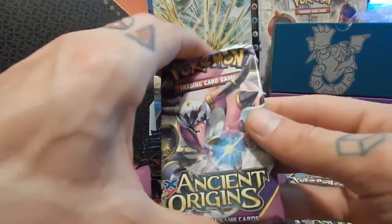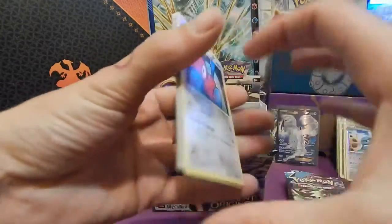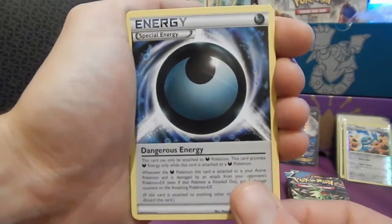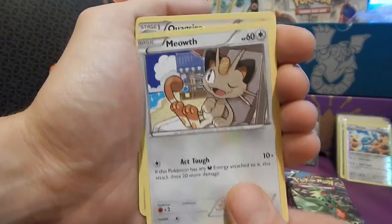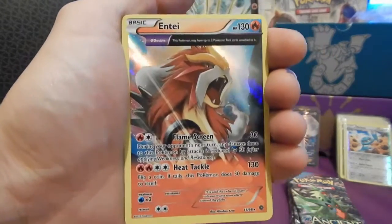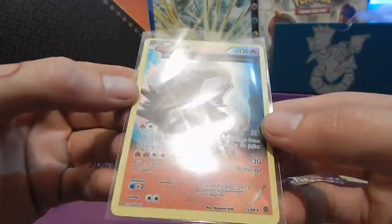Next pack is the Hoopa Unbound art. Three from the back: Porygon 2, Special Dark Energy, a Velocum, Unknown, Porygon, Spinarak, Meowth, Quagsire. We've got the reverse rare Metagross to go with the other. And behind that, an NT Hollow Ancient Trait — still not sure if I'm getting that word right. Is it Ancient Trait? I can't see where it says it anywhere on the card.